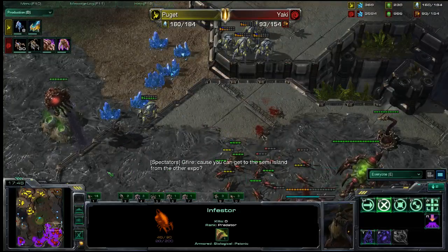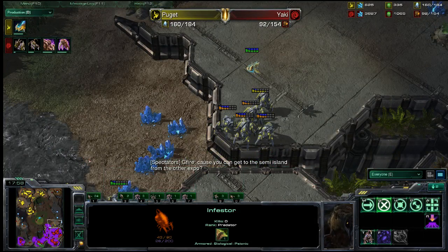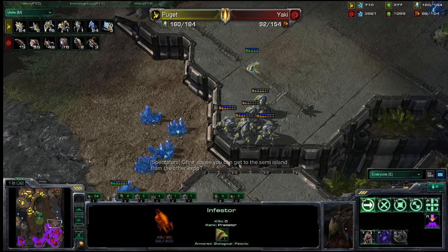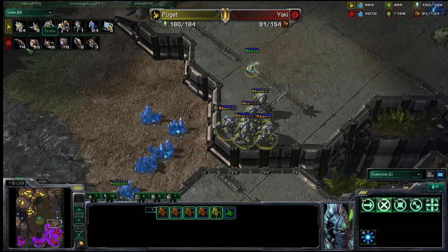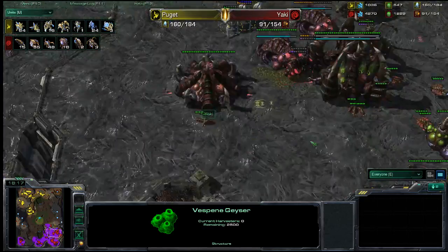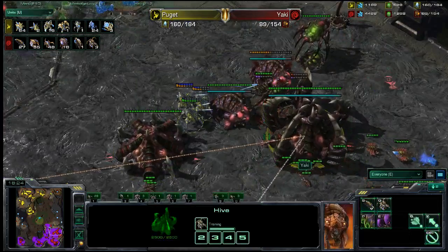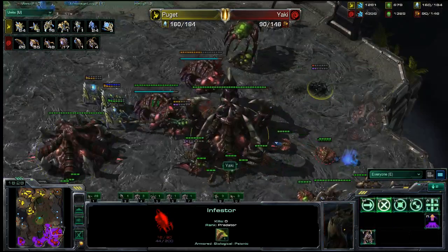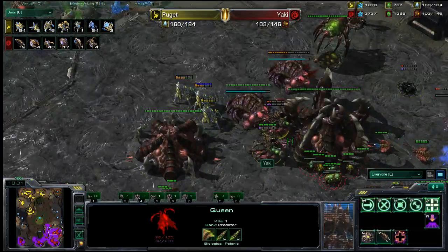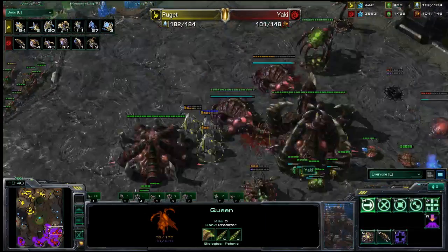We're seeing some really strong micro from Puget, taking out units he normally wouldn't in an open map area. In the units tab, the production and macro of the Zerg player is slipping a little bit — he has 14 unused larvae and a bank of 4,000 minerals and 1,200 gas that he could definitely be spending. The harassment continues; he picks off another Infestor. There's a nice transfuse attempt, but Yaki gets an excellent burrow to save the last Infestor at the cost of one, probably two queens.